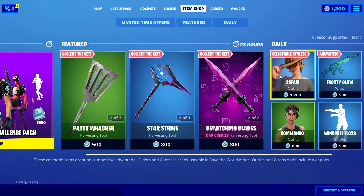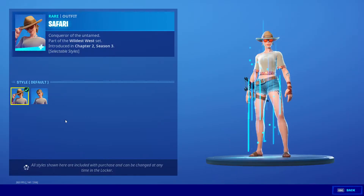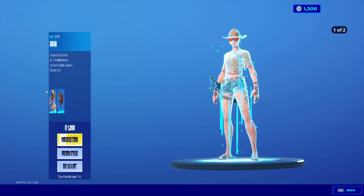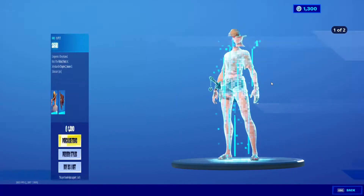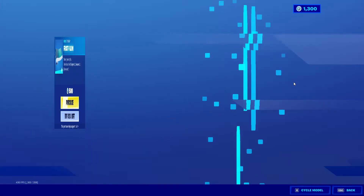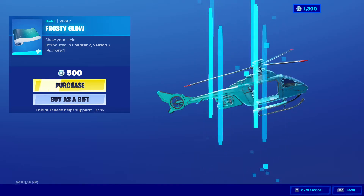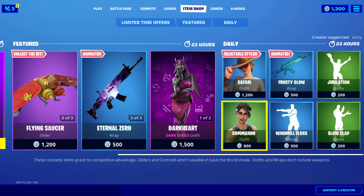Alright, and in the Daily, we have the Safari Skin with two styles — hat off — and the Back Bling Gunny Sack. The Frosty Glow Wrap — it's actually pretty nice. Yeah, that's actually really nice.